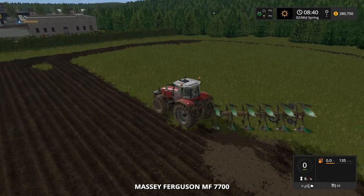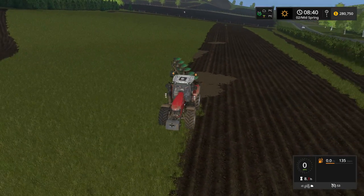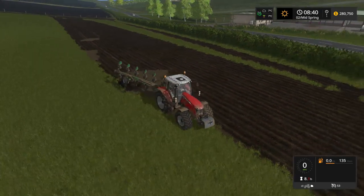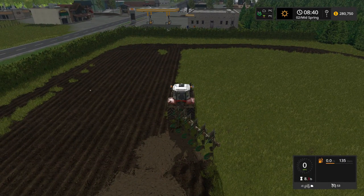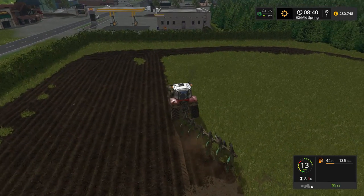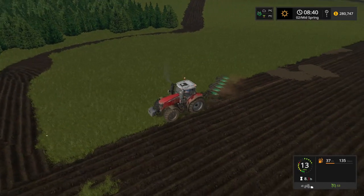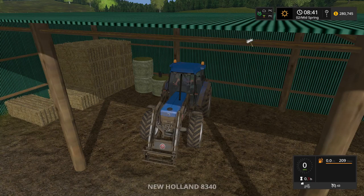Here we are down in field number 44. As you can see, I've managed to plow a little bit of it already. There's plenty of room at the end for the tractor to turn around. So let's turn this tractor on and we will let the worker take care of the rest of that. A few of those big mud puddles going on there.